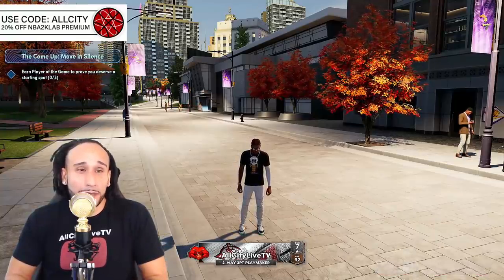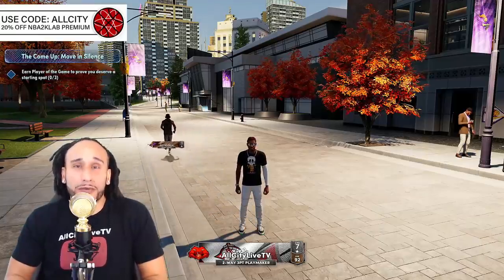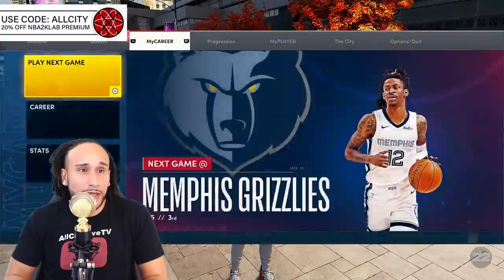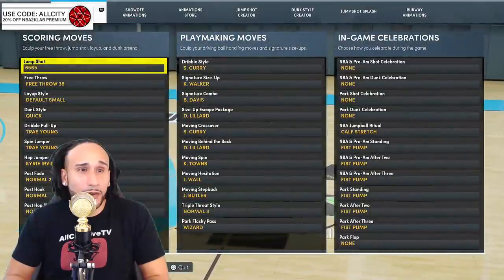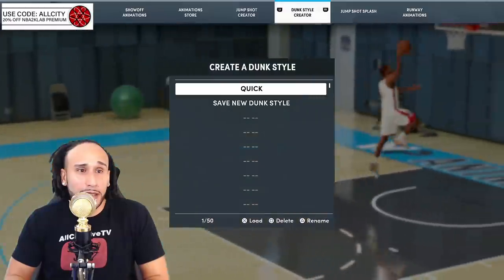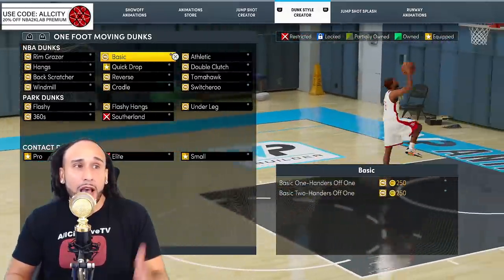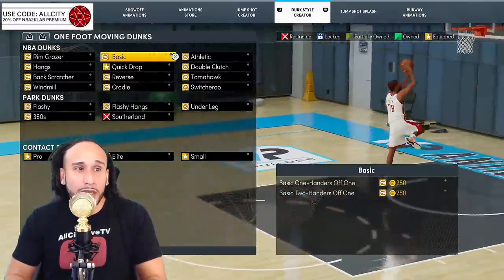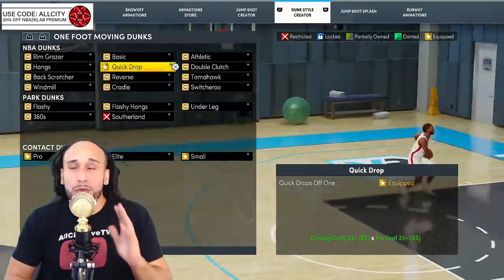Let's get into the dunk packages first to help you guys finish in the paint — some elite dunk packages that are somewhat unblockable depending on how you finish in the paint. I'm going to go into my player, select my animations, scroll over to the dunk style creator, and select my dunk package.